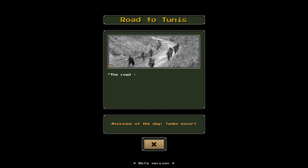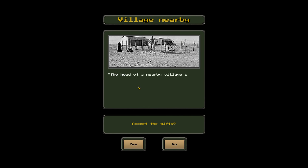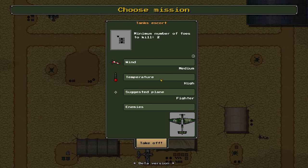Day two. The road to Tunis must be cleared — today's missions will all have enemy armored vehicles as targets, so destroy as many as you can. A random event: the head of a nearby village showed up with gifts of fruit from their farmers. Should we accept them? Who am I to refuse gifts? Unfortunately, after eating the fruit, your men get stomach aches — morale minus 10. Is this guy an Axis spy? He poisoned the fruit!